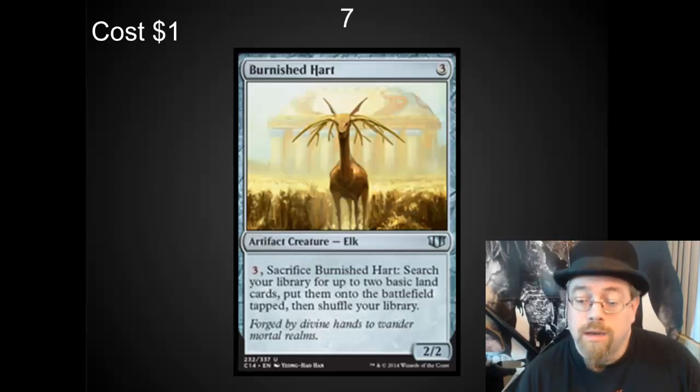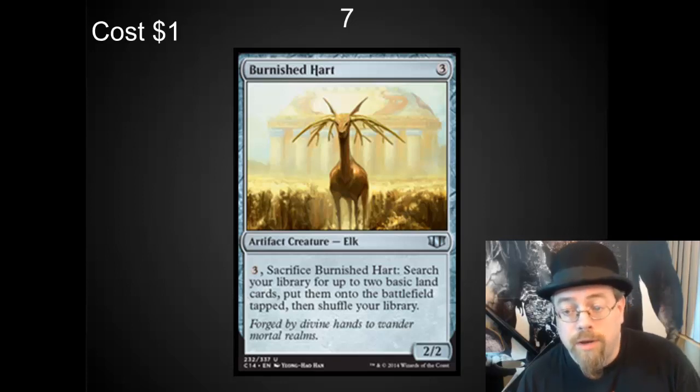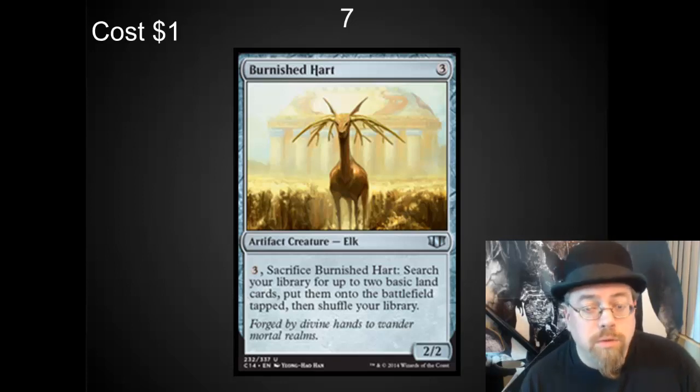Burnished Hart — this is a new card that I've just started to play with. It's double ramp for you at 6 mana, which sounds like a lot. In EDH, games tend to go longer. But it also gives you a creature in the interim. I've seen this guy put out on turn 3, do a little bit of damage, and when a board wipe comes around, turn into ramp. Very, very nice card in EDH. Playable in any deck.